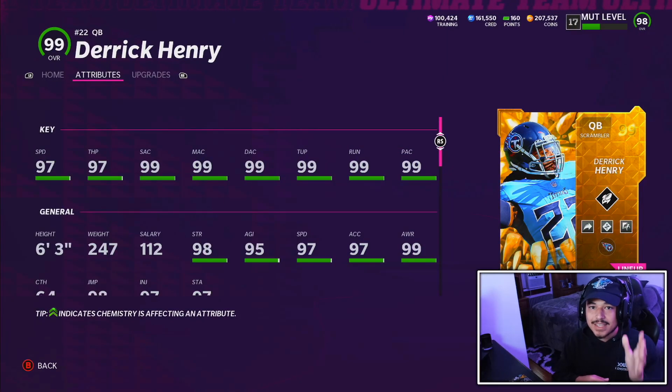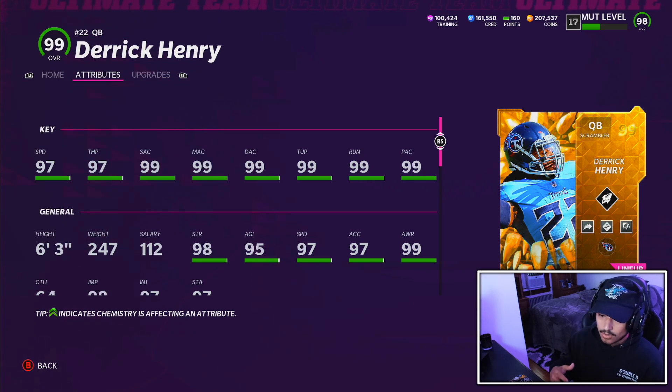The day is finally here — the final golden ticket drop of Madden 22, and we have 99 overall golden ticket Derrick Henry. The second we saw quarterback Derrick Henry on Christmas Day, we knew he was gonna get a golden ticket. This card is basically perfect. He is the perfect Madden 22 quarterback — he's got no holes, 99s across the board, 97 speed, and he's six foot three, so good height.